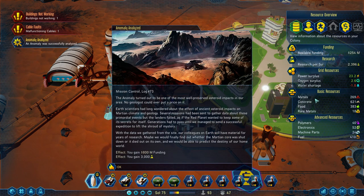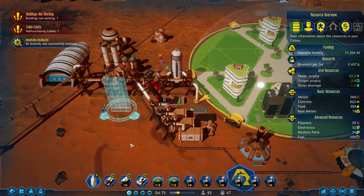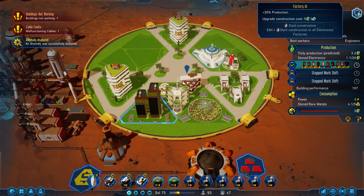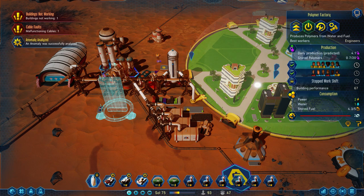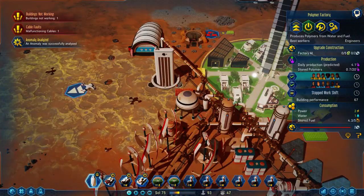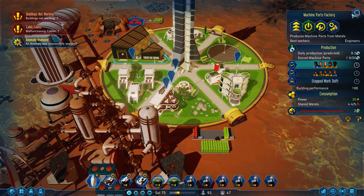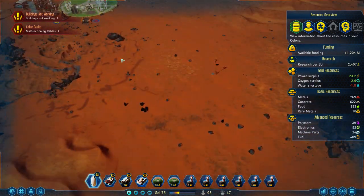Turned out to be one of the most well-preserved asteroid impacts — holy crap! No geologist could ever put a price on it — 3,000 science! That's why it's always important to have multiple science experiments queued up so that when this happens, it goes crazy. We got our factory AI upgrade! Clearly we got a lot of work to do next time. All of our factories will get this upgrade — it's only a 20% boost, but the factories are so critical to have operating as quickly as possible because clearly we need more parts all of the time. All right, thanks for watching folks — we'll see you next time.